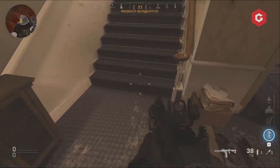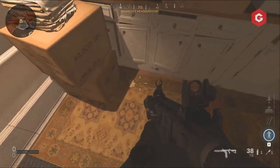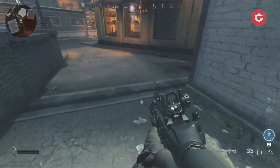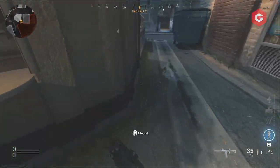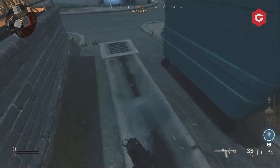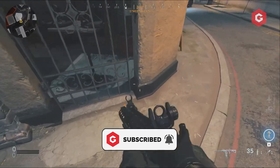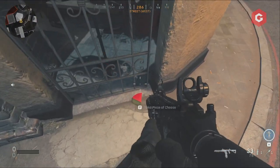When you drop into the new Cheshire Park map, five mouse traps will spawn. Each needs to be shot and they'll explode when you do so, but only one will appear on the map at any point in time and the locations are completely randomized. That means you'll want to keep your eyes peeled while roaming around the map.